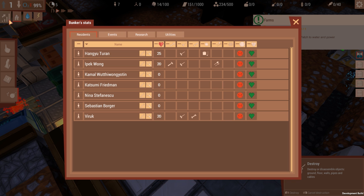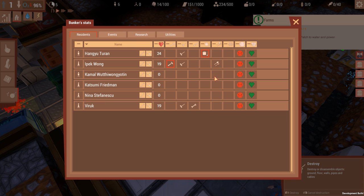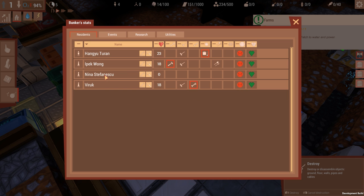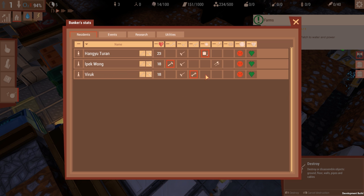Engineers should fix it. I don't know if we've got any engineers left. I want a worker. They're... no! Don't die! Come on Virik, you're the only one left.